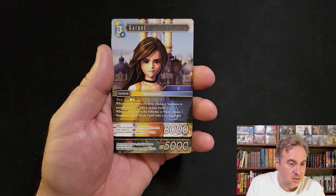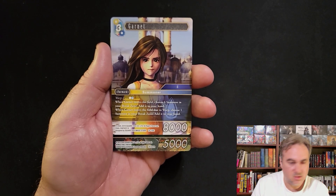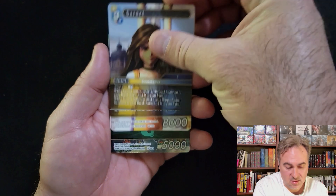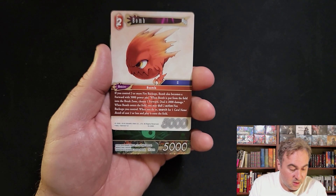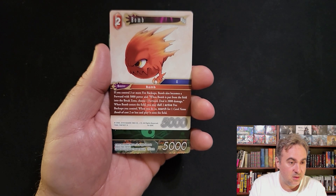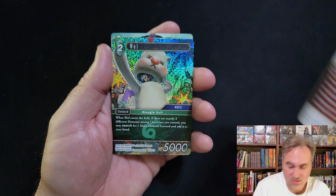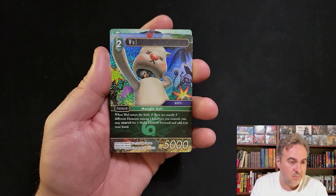Garnet - another warp, this time it's water/earth. Grab a summon, and if it comes in due to warp you get a second summon, so you can get two summons off of Garnet warped in. Bomb - patrol three fire, Bomb comes aboard and deals 2k. And there's the Moogle Suit wall.